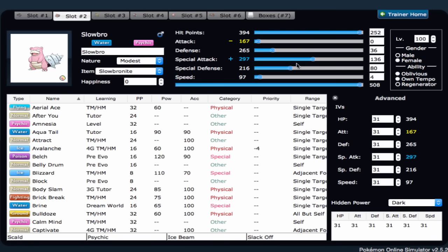Mega Slowbro here is offensive with this EV spread. SpDef investment is to not get KO'd by things like Specs Keldeo's Hydro Pump. Defense is so we can live Earthquakes. It's not really max special attack, but it hits really hard — like a truck after Mega evolving. We have Scald, Psychic, Ice Beam, and Slack Off. Ice Beam hits Dragon-types, Flying-types, and Grass-types like Serperior. Psychic hits really hard too — it's a 2HKO on Rotom-Wash after Mega evolving. Scald is the main STAB move. Pretty much every Slowbro should run Scald on a serious competitive team. And of course, Regenerator so you can decide when to Mega evolve, switch out, and regenerate health.